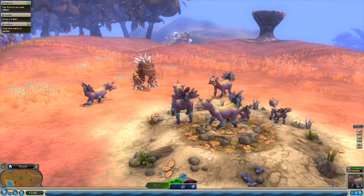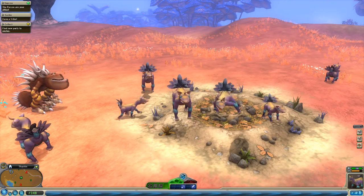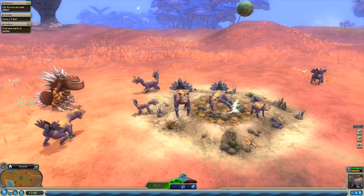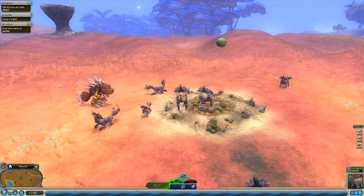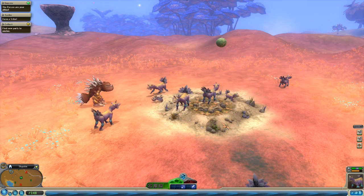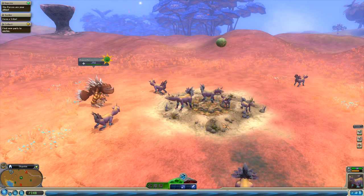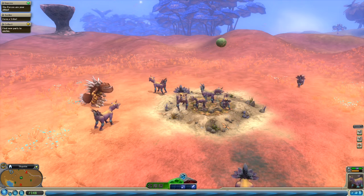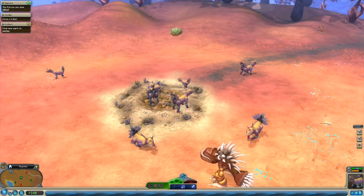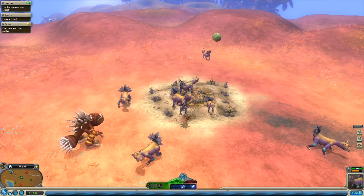Hello everyone and welcome back to Spore — the Tooth and Claw edition! Oh my goodness, everyone's dancing. The floating egg is still here. I thought it would have gone away by now, but no, we are back at the floating egg nest, here in creature stage with our rogue, and we've also got a couple pack members hanging out.